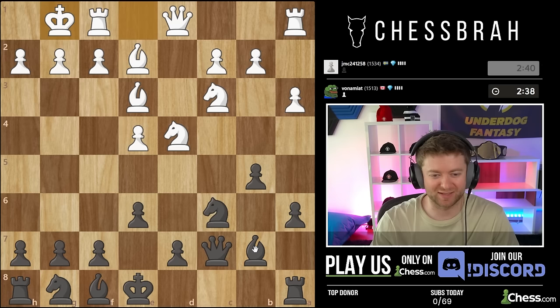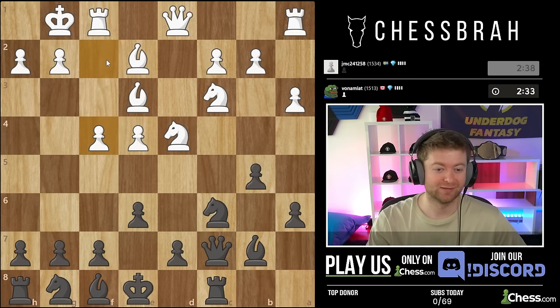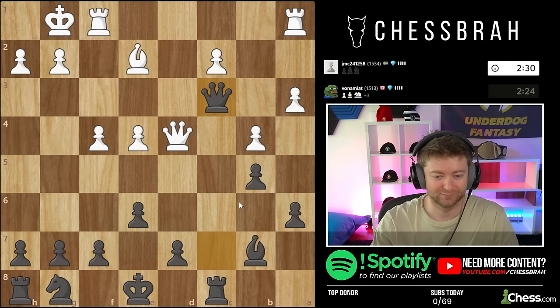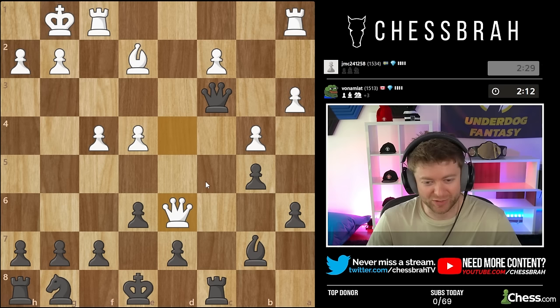E5 and bishop d7. Remember, our goal in this opening is to develop the queenside - seems counterintuitive but all the queenside pieces. When I see f4 and the bishop's not defended, could be f3 as well, that's the signal to play bishop c5. Knight c6, bishop takes would work out - and this move is just a game-losing blunder. B4 is very reactionary, trying to hit the bishop, and the game's already over.